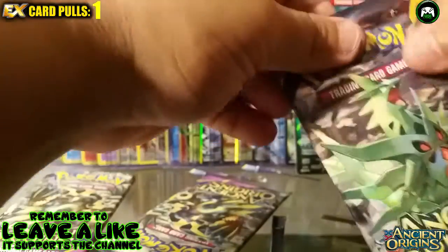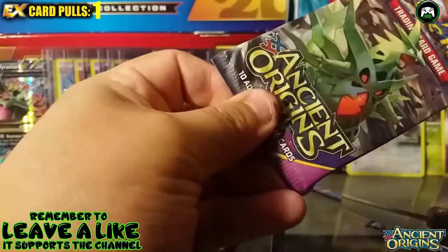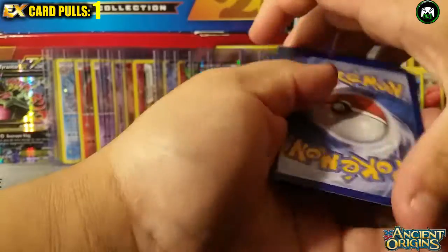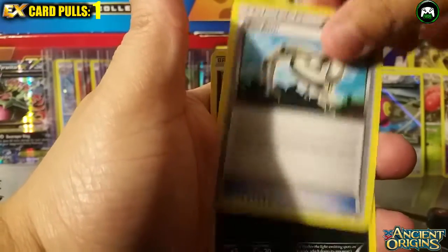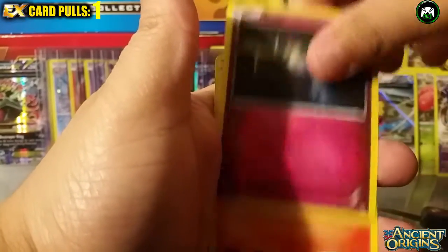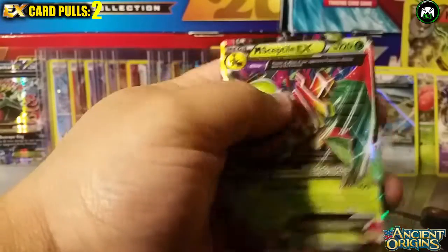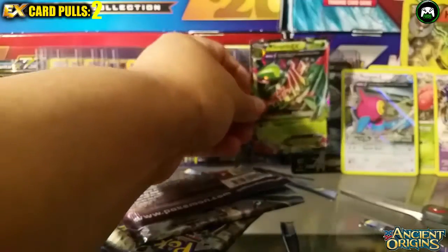Three more packs to open in this video — going through them pretty fast so this will probably be a quick part one. Okay, sixth pack: a Hex Maniac trainer card, a Metang, an Echelon trainer card, a Relicanth again, a Larvesta, an Oddish, a ball toy routes, and a reverse card. And there's something crazy — a Mega Sceptile EX with Jagged Saber! That's a sick card — 220 HP, Jagged Saber for 100 damage. We got a Mega card!